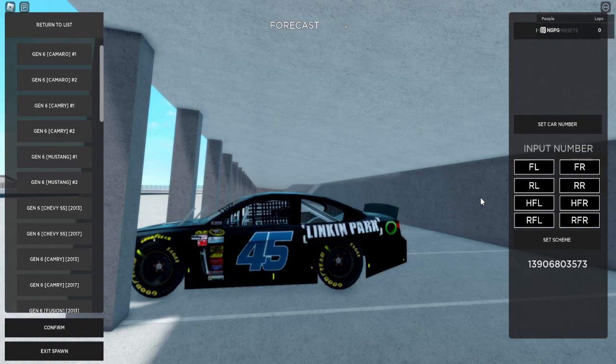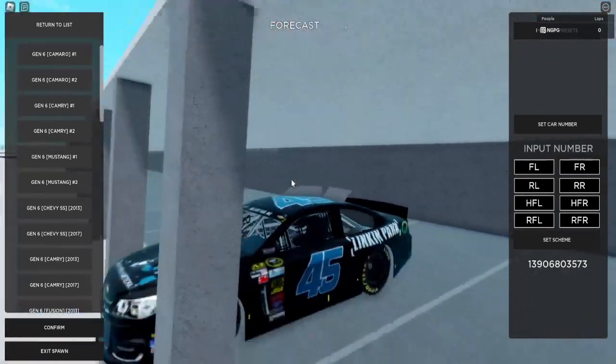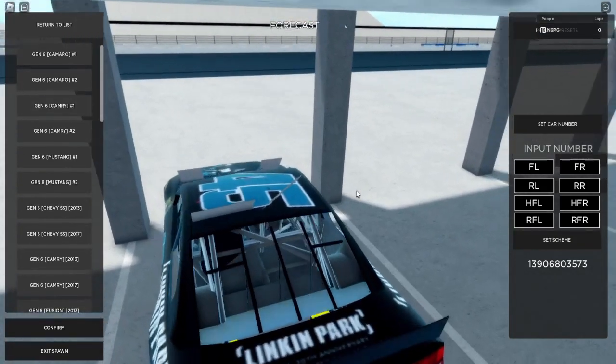They unfortunately shut down after 2018 and Truex went to Joe Gibbs Racing. Barn Tricks Jr. went to Joe Gibbs Racing — that's what I should say. Anyways, this is an awesome car, I think.